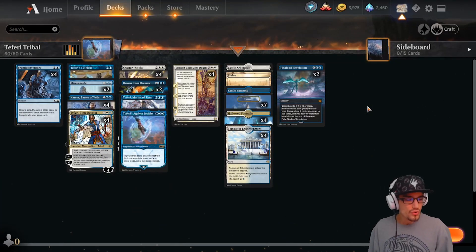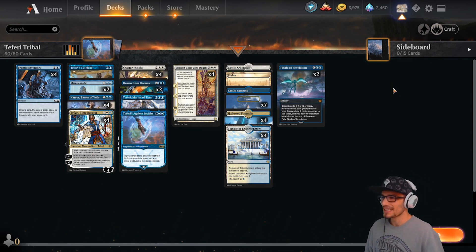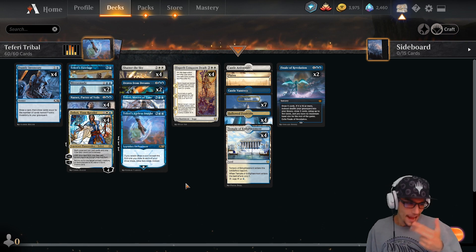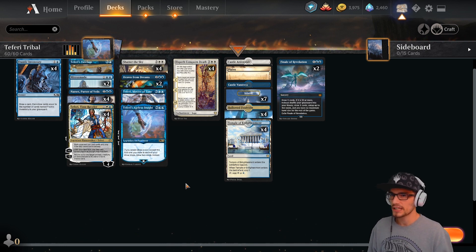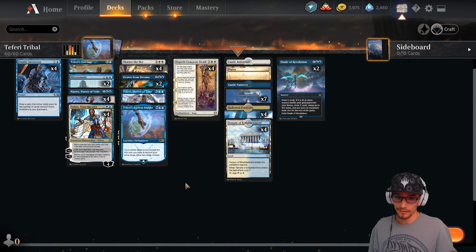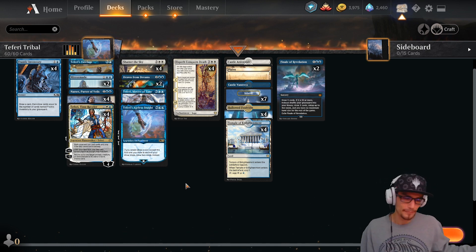Who knew Teferi tribal would be so strong? Really, just take all the cards that say Teferi on them and put them in the deck. There are a few cards we didn't include, but this is strong. I almost want to make a historic variant with the five-drop Teferi — curve out a three, four, and five-drop Teferi against our opponents. I've been waiting for a really strong mill deck to enter the meta, and Ashiok wasn't quite doing it. This gets it done — we can mill 20-30 cards in a go.